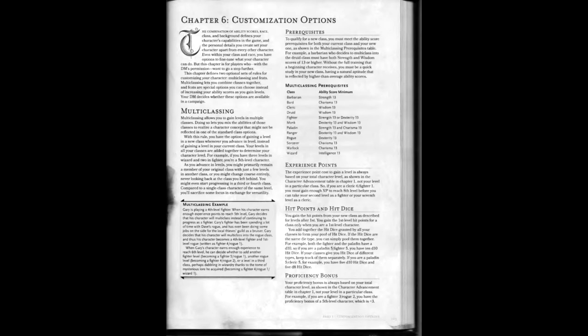Chapter 6 discusses customization options — multiclassing and feats. Multiclassing works largely how it did in 3.x, minus the overcomplicated XP calculations, mainly covering how class features interact and stack. Feats are presented as an alternative to ability score increases every four levels, with most in a general or basic combat motif rather than the specialized approach of previous games. I'm not fond of feats used in this manner — feats are supposed to represent the character making what they've learned their own, and 5e's take doesn't seem to get that.